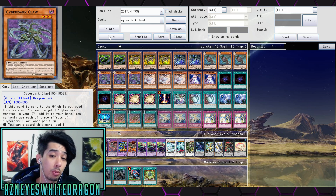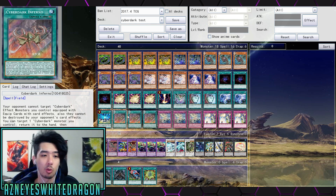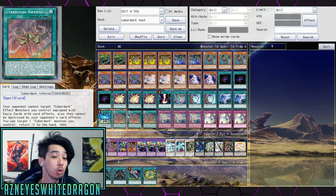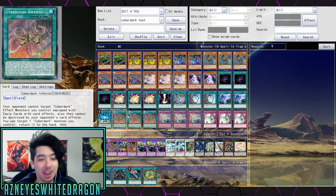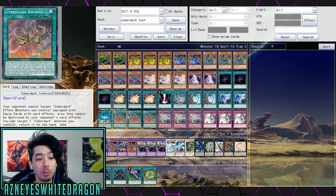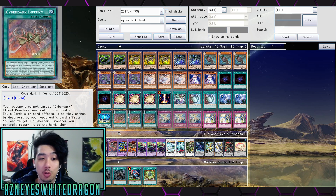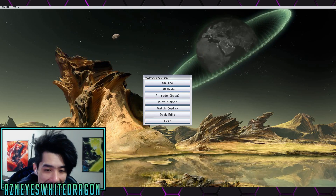The last new card is Cyber Dark Inferno, the field spell. Your opponent can't target Cyber Dark effect monsters you control that are equipped with equip cards, and they can't be destroyed by your opponent's card effects. You can also target a Cyber Dark monster you control, bounce it back, and normal summon it again. If this card is destroyed by your opponent's card effect, you add a Polymerization or fusion spell card from your hand. It notably doesn't have the restriction against searching Diffusion Wave-Motion.